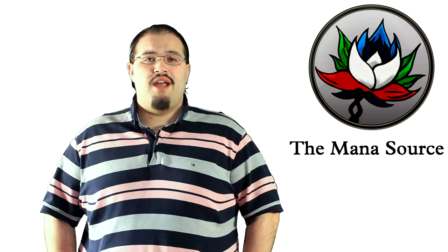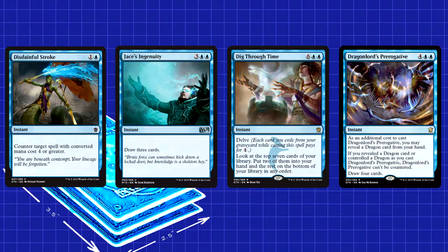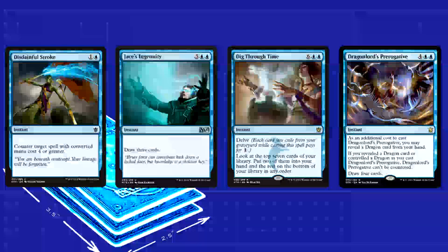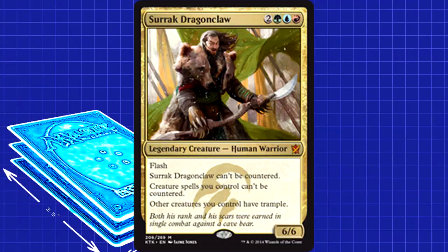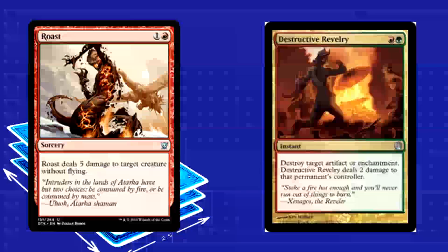Fortunately, your colors give you solid sideboard options against Control. Stubborn Denial can often be a hard counter for a measly 1 blue mana — that goes double for the blue variants that run almost entirely non-creature spells. Disdainful Stroke counters any sweeper unless you count Drown in Sorrow, plus the big blue draw spells like Jace's Ingenuity, Dig Through Time, and Dragonlord's Prerogative. Surrak, Dragon's Claw is a bit clunky at 5 mana with no evasion, but being uncounterable and making your other creatures uncounterable is valuable against blue. In case of Abzan, Roast gives you an extra out against Siege Rhino and Destructive Revelry kills Courser.